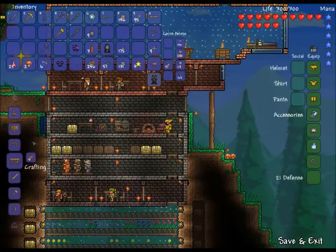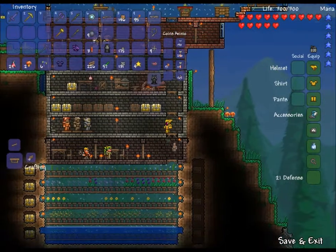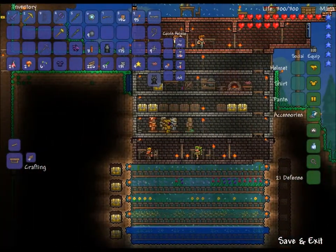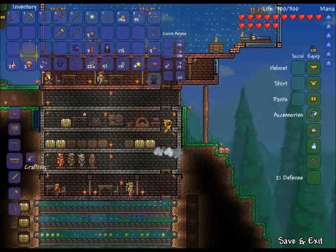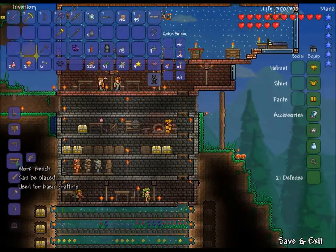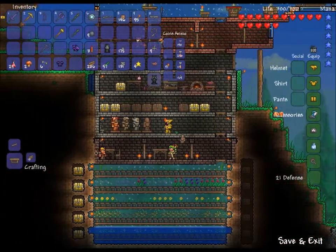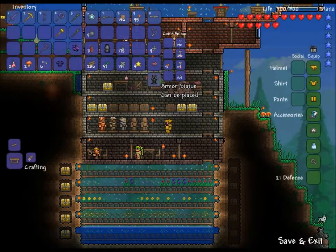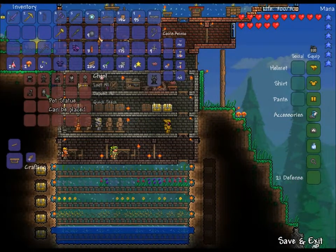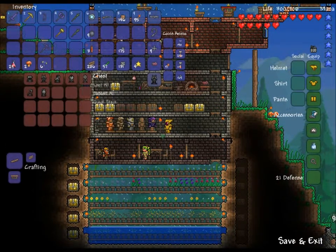I'm going to make another mannequin so we can add to our collection. I'm pretty sure you have to make these on a sawmill. Mannequin number four - that's not where I want it. Actually I need another two mannequins, because this will be the gold one and then the Demonite one comes after. I think there's one more set of armor you can get in easy mode, and then we'll have to fight a very, very tough boss to get the last set of armor. That helmet looks terrible but the set's pretty good.